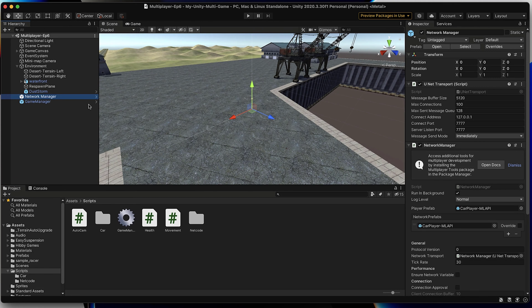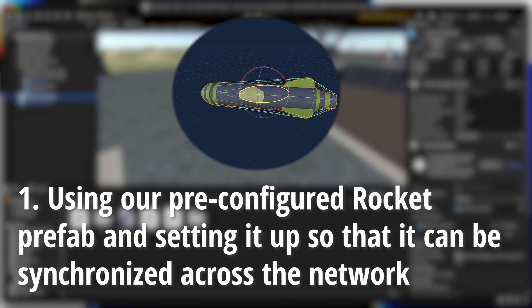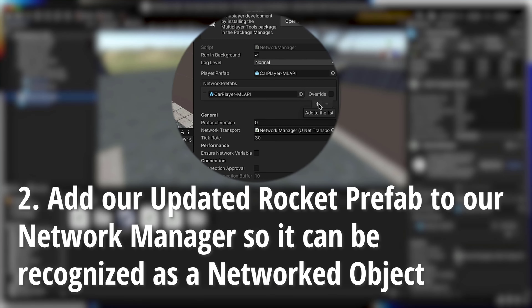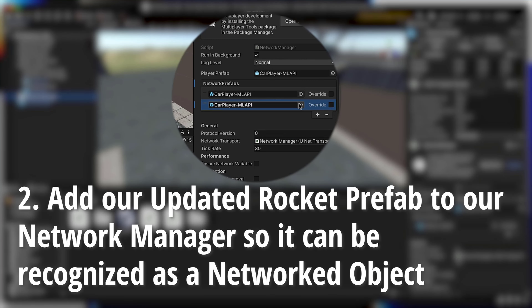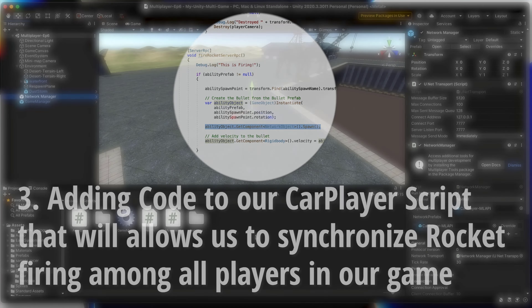So let's get started. Today we're going to be completing three steps. First, we're going to be using our pre-configured rocket prefab and setting it up so it can be synchronized across the network. Second, we're going to be adding our updated rocket prefab to our network manager so it can be recognized as a networked object. And finally, we're going to add some code to our car player script that will allow us to synchronize our rocket firing among all our players.